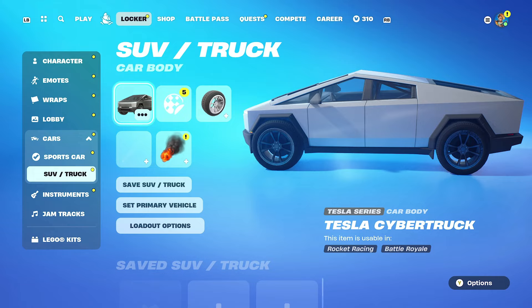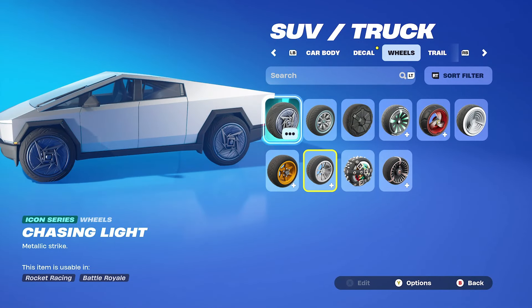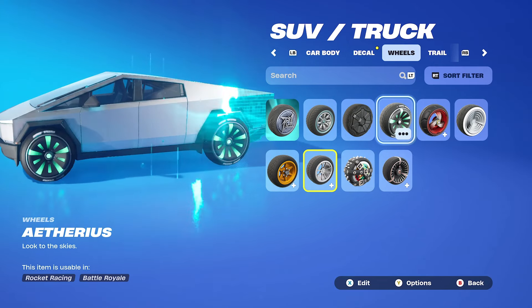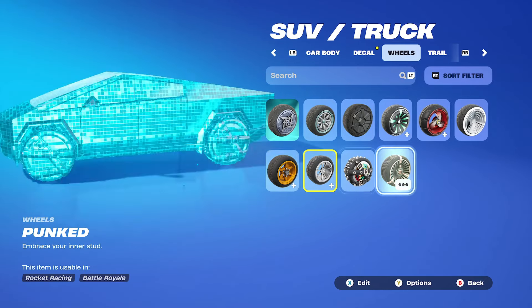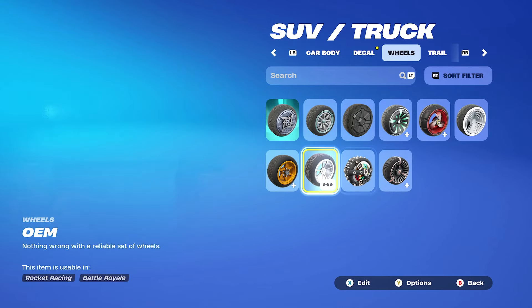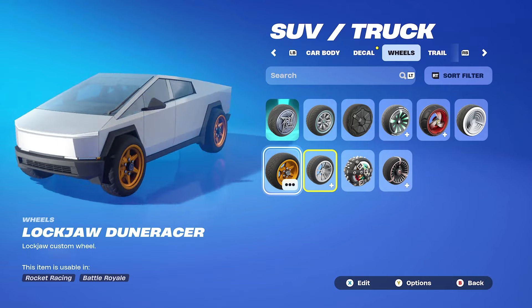Right here we can see what it looks like, and we can see the wheel and tire options that we currently have. I don't have a lot of vehicle stuff, but we do have the Cybertruck, so we got that going for us. Here are some of the other wheel options equipped on the Cybertruck — turbine looks pretty neat, these Punk'd wheels are kind of cool, we got the OEM wheels, and then we got the Lockjaw Dune Racer wheels right here.